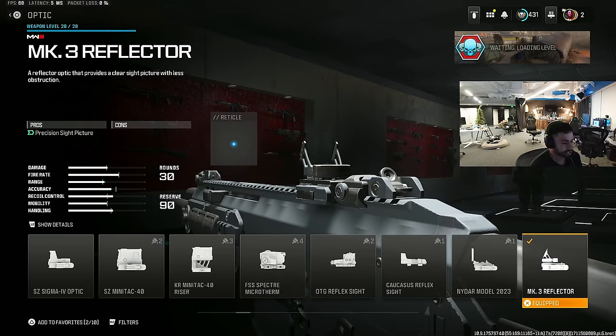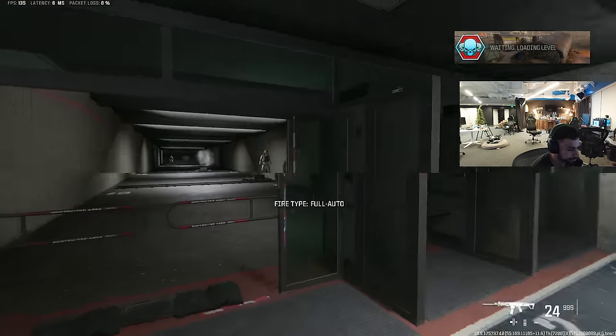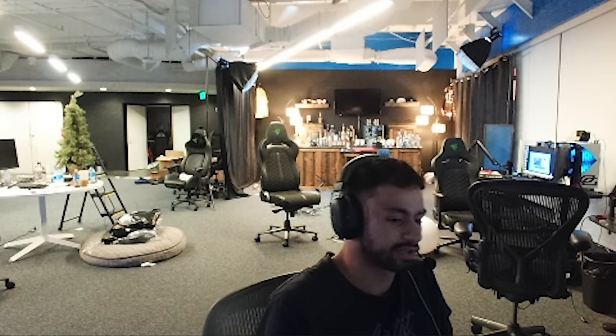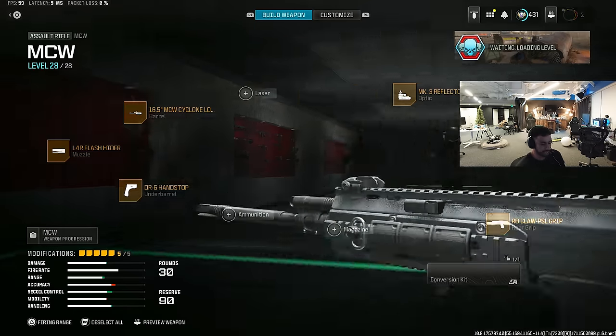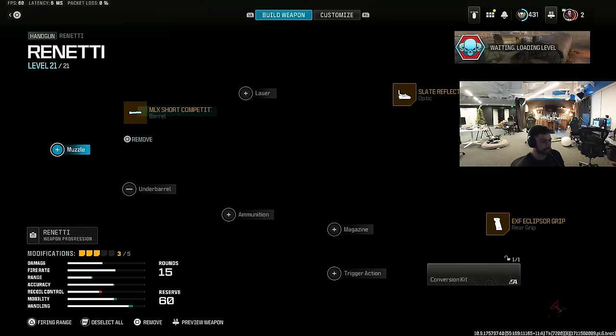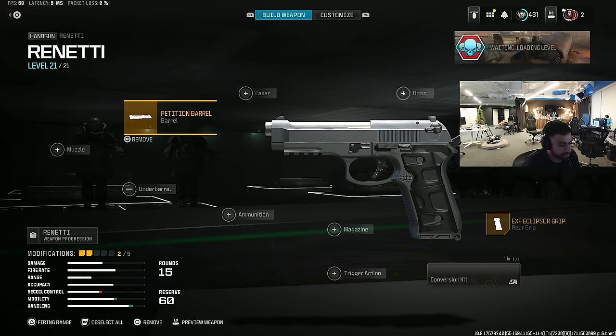Flash hider, cyclone barrel, DR6. There's some strafe speed, a little bit of movement. MK3 — you could use Slate, or even the World War II one, but it's not as clean looking. Slate had a little phase at the beginning of the game. Just the average build. I don't use the Slate pistol anymore. So this is the CDL build if you're following GAs.